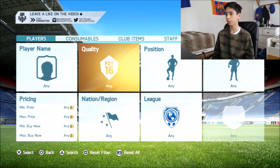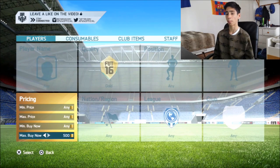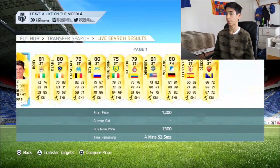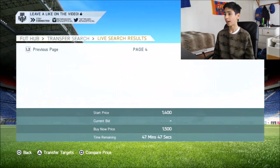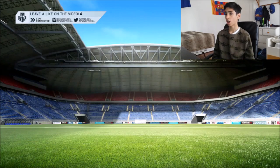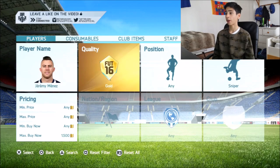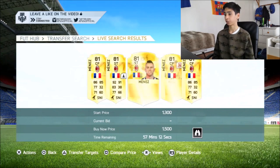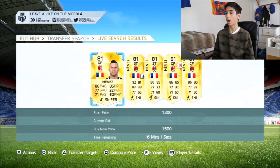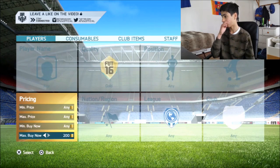Next up we're going to be looking at some players with chemistry styles on them. I did this method in FIFA 15 and all you need to do is bump the price up to around 1.3k to 1.5k, then scroll across and look for Sniper — scroll to around the 30th minute on the auction timer, which is where the deals are going to be popping up. As you can see, we have an absolute ton. We'll start with Menez here — add to transfer targets, search up Jeremy Menez, look at him in Sniper.